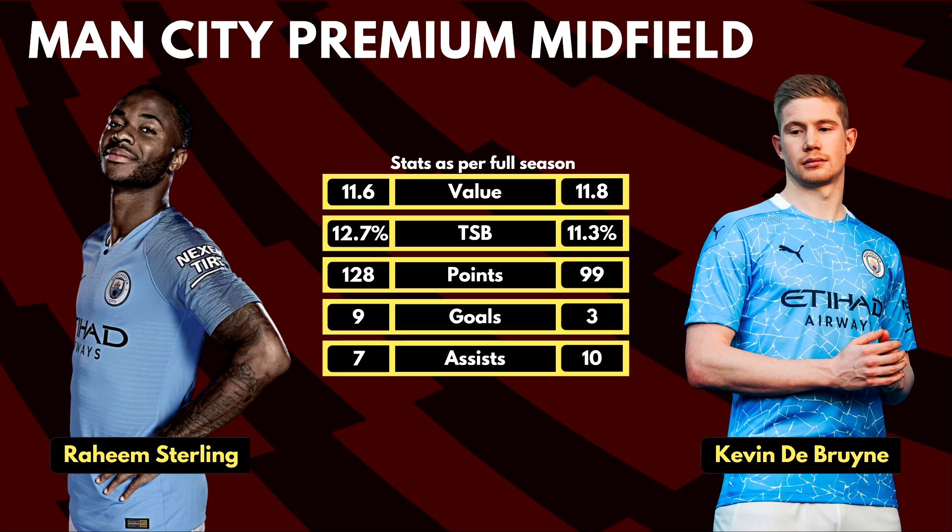In City's midfield, there are two sets of options. The premium combination is Raheem Sterling and Kevin De Bruyne. Sterling is the fifth highest scoring midfielder this season, with 6 attacking returns in his last 8 appearances — 3 goals and 1 assist in the last 5 matches — and ranks second in XG, only behind Salah. However, his problem is price: around 11 million, he offers much less value compared to Gundogan and Foden. His ownership is also quite low, so unless you want a differential captain, there are better value options elsewhere.